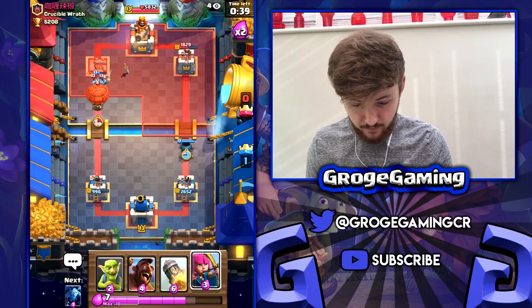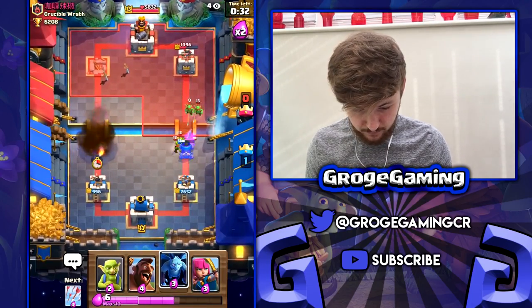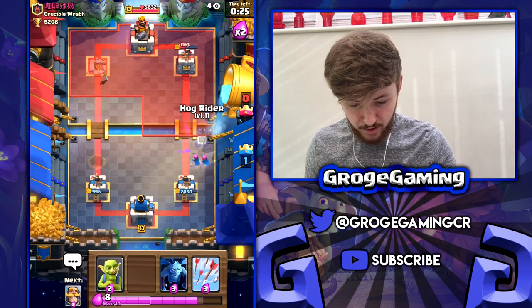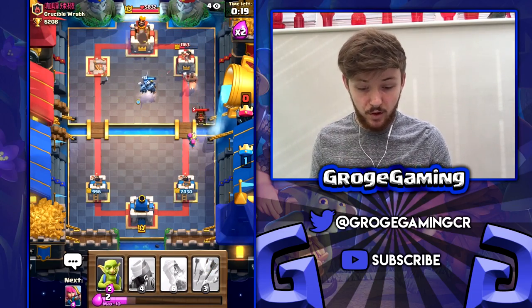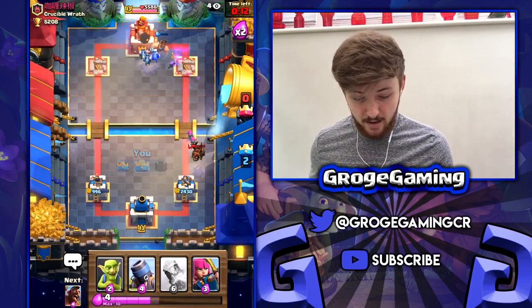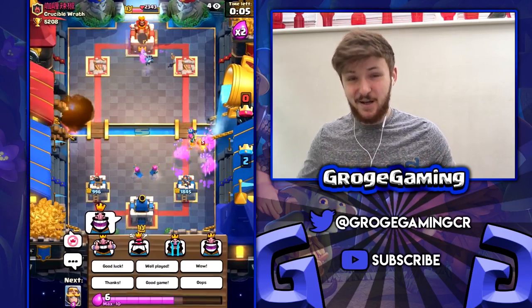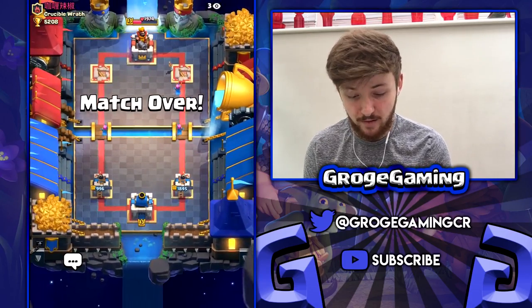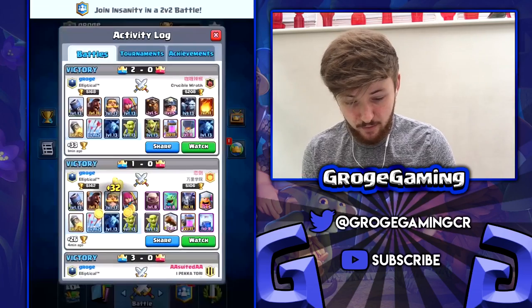Let's come in and pressure him again. I don't know if he's seen the rocket but here we go — not too bad. Let's get some kind of hog push going — hog rider, knight in there, some minions too. He's probably going to play some minions, let's take them out with the arrows, take down that second tower, and it looks like we're going to take the win here. I didn't know if it'd be so good against lava loon decks but we've proved it here that it is pretty decent. Good game.